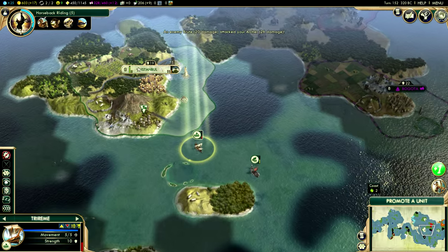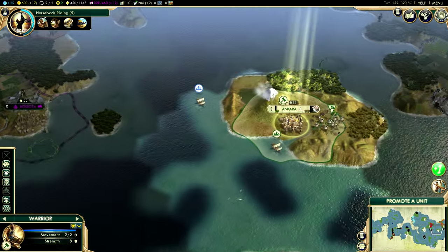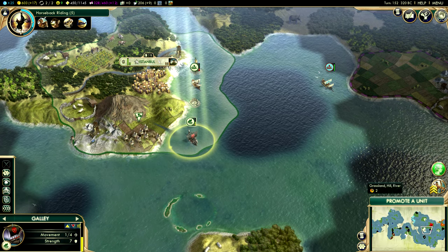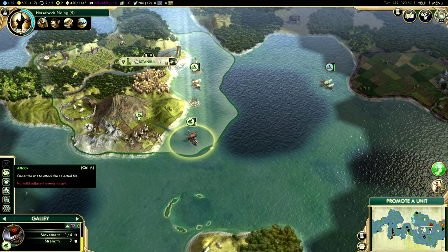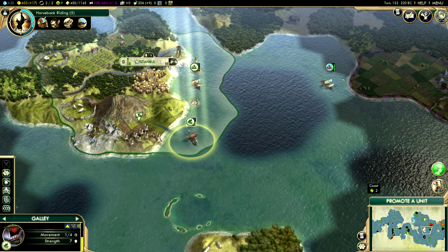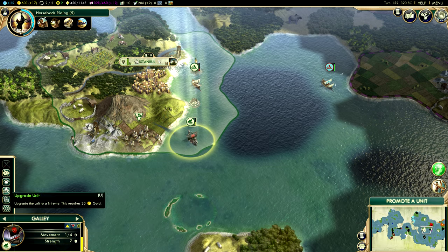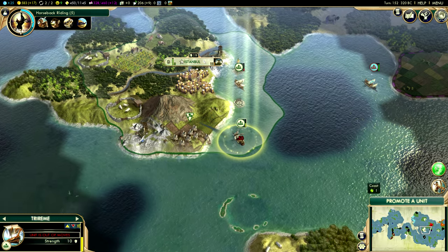Let's go ahead and put them both up here so they can both heal freely. We can even promote them — let's go ahead and do that. I'll promote you to Trireme... wait, aren't these things ranged? They're not ranged — would you look at that! I always thought the galleys were ranged. I seem to be quite the fool. Let's promote them.